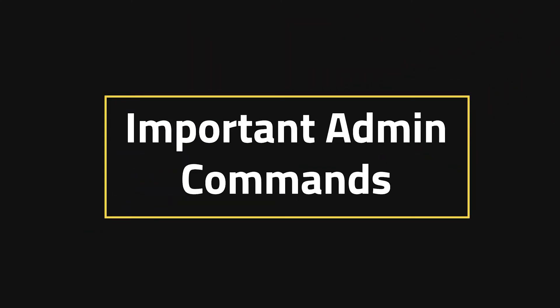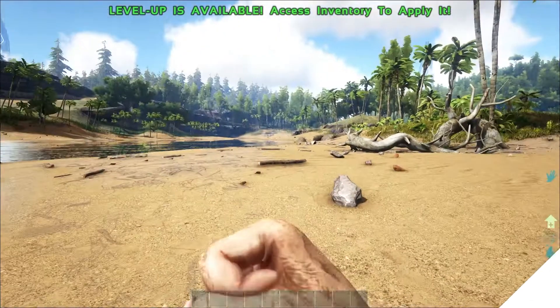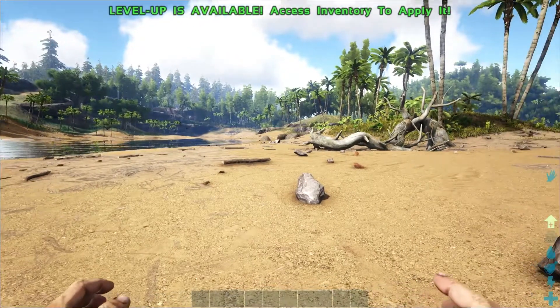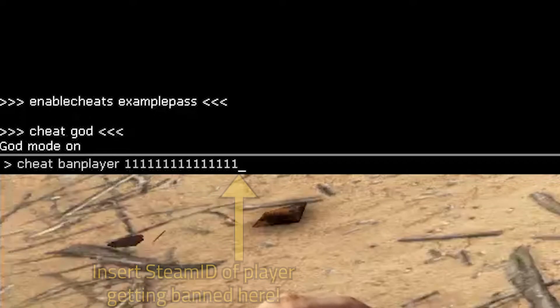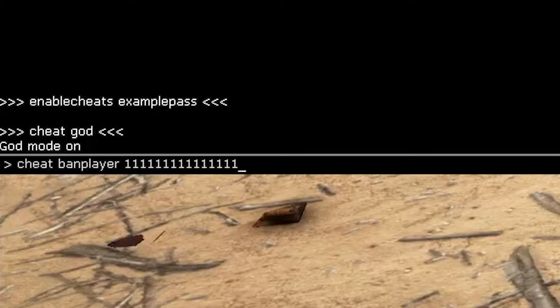Important admin commands. We're going to cover just the bare basics of very important commands. The first is, of course, "enable cheats" — this is how you enable cheats for an admin without having to use their Steam ID. Next is "cheat god", and that one is pretty obvious — you just become indestructible. "Cheat ban player" is next, and you're going to want to know this one in case there are any trolls. All you do is type in "cheat ban player" and then their Steam ID.